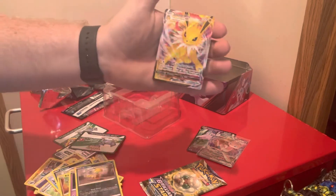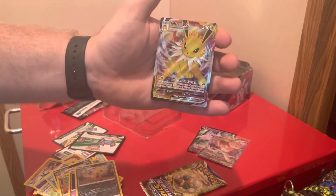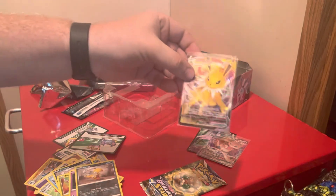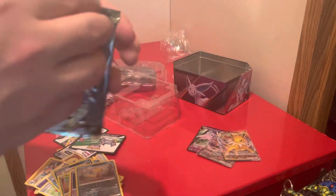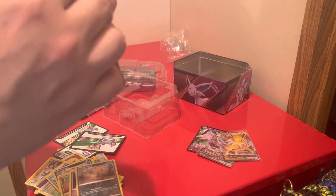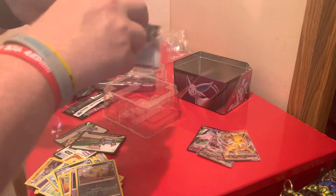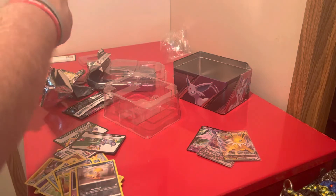We'll go Evolving Skies — maybe we can get an alternate art card out of this. We've got a Scrafty and a Jolteon V-Max — probably my favorite, actually it is my favorite Eeveelution. It's crazy to get it out of these V-Hero 10s. We've got a Jolteon out of the Espeon pack!